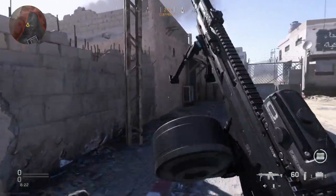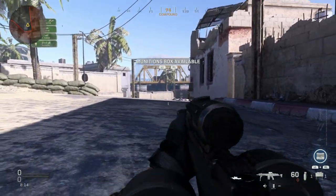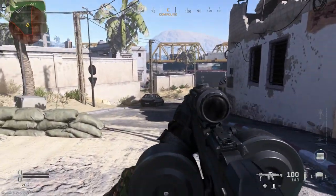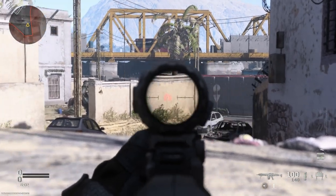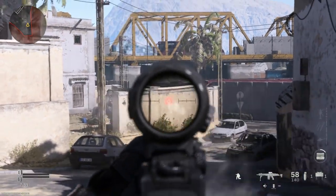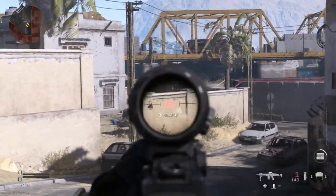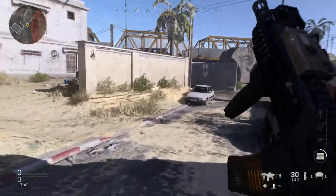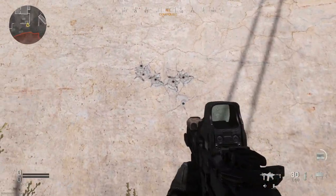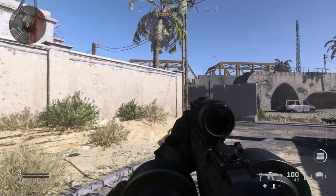Crouching is decent as well. Standing, the recoil goes up and to the left. Let's test it at a longer range — we'll start prone, reload some ammo, and fire. The results are clear: prone with the bipod is very, very tight. Crouching is manageable. Standing requires active control. That is the MG433 — now let's go ahead and see how it performs in actual gameplay.